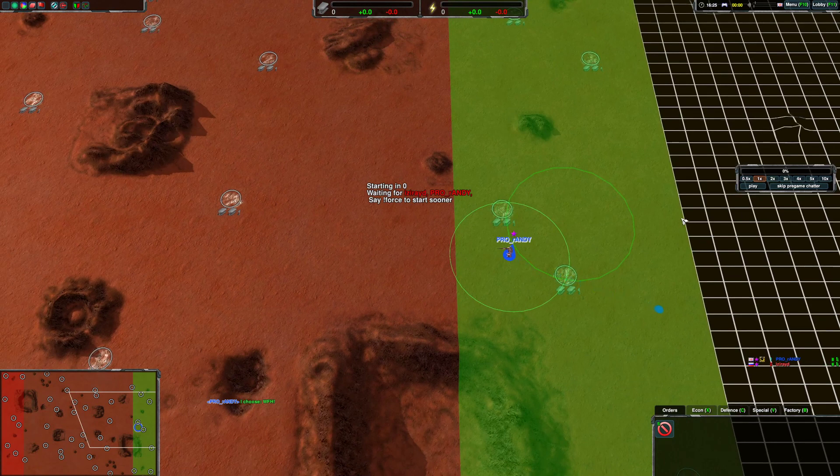This is Izzy Raid. It's a Hover v Hover matchup, though I have used this strategy as well with rovers against hovers.